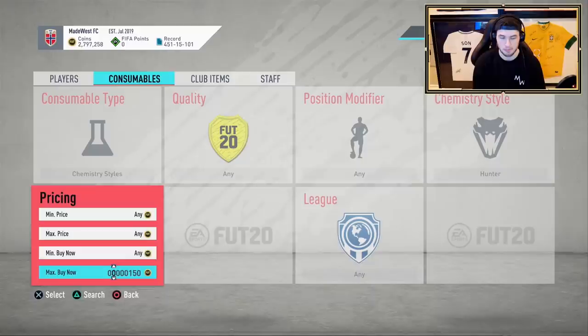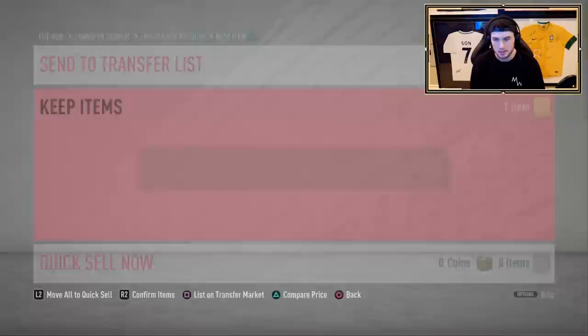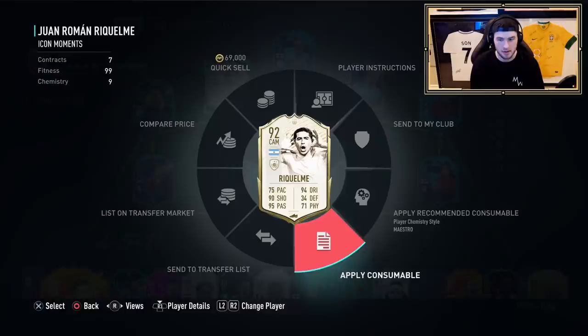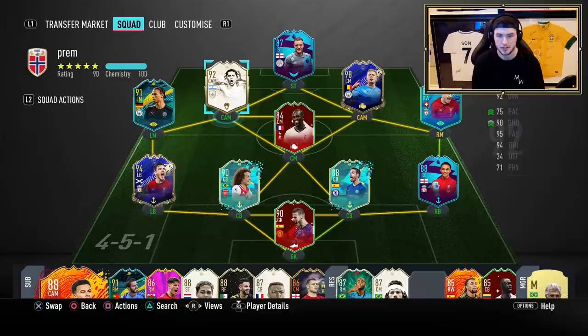I want the finishing to go up a lot more than it currently is, so it's a tough one. Hunters have gone down so much — I remember when these were like 15k when the price range just got updated, which is crazy. We'll pick up the Hunter, go to the club, apply it, and get some gameplay. We're going to play some Division Rivals to test him out. It's not going to be like Weekend League or anything, but we'll try to get the best test for what this new icon offers.